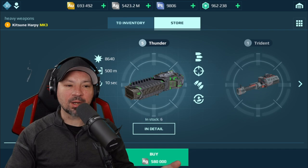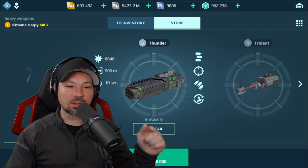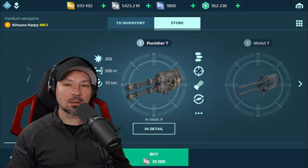As a brand new player, you're going to want to get Thunders. They are cheap to buy, cheap to upgrade. You can buy them with silver. And they're very good — they do a lot of damage up close. So those are great for someone who's just starting out.